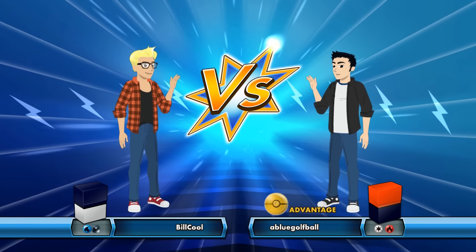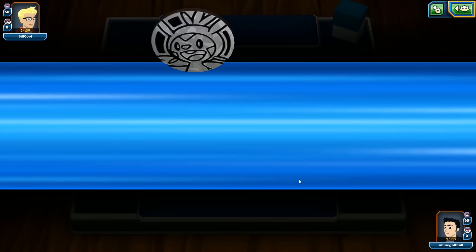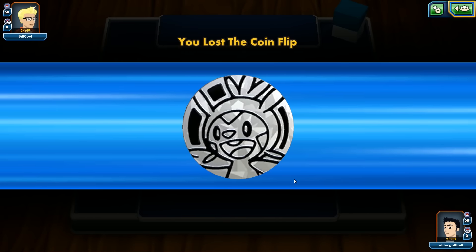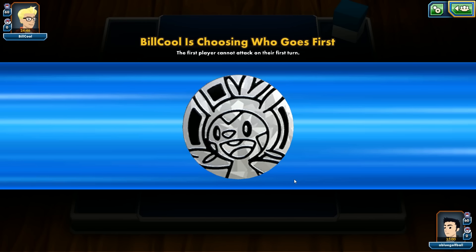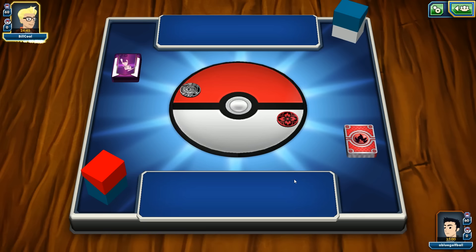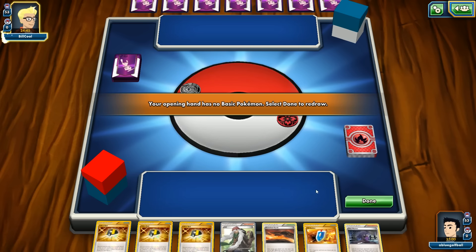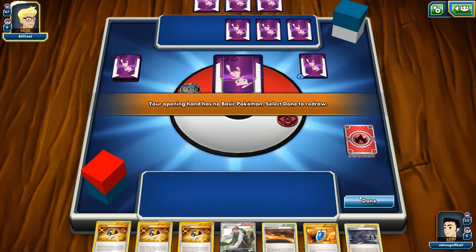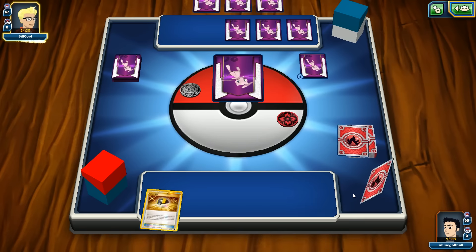We're going to play against Bill Cool — a water and darkness deck. I don't know what happened that last game. We were discussing Charizard and then the next thing we lost. I have absolutely no idea what happened. We should have won — we had one more prize to take.